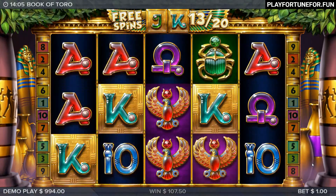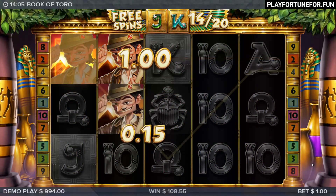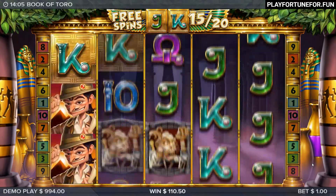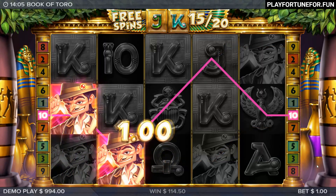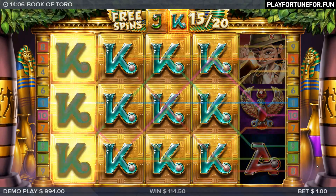Book of Toro is a very nice looking game aesthetically. With several different features, this adds some extra spice to this release from ELK. The Toro series has become one of the studio's premiere slots, and it's nice that they've moved away from the bullfighting theme to develop the characters in a different direction.